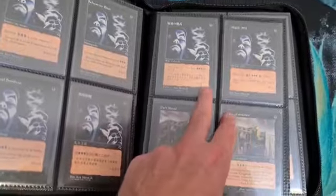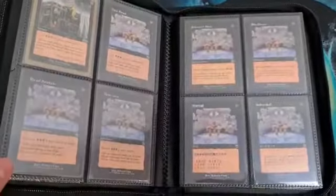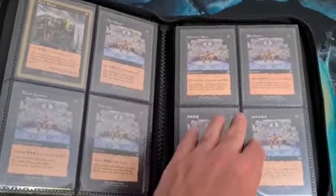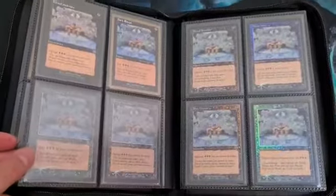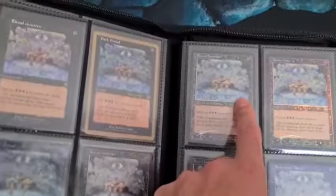Tempest, Urza's Saga, another World Champion, Mercadian Masques. This is the first time the card was printed in foil, and Portuguese and German were really hard to find.